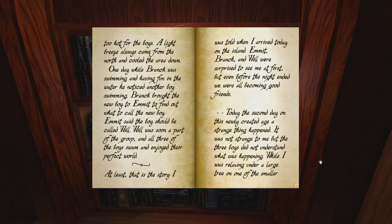At night a light breeze always came from the north and cooled the area down. One day while Branch was swimming, he noticed another boy. Branch brought the new boy to Emmett to find out what to call him. Emmett said the new boy should be called Will. Will was soon a part of the group and all three boys swam and enjoyed their perfect world. At least that is the story I was told when I arrived today on the island. Emmett, Branch, and Will were surprised to see me at first, but even before the night ended we were all becoming good friends.